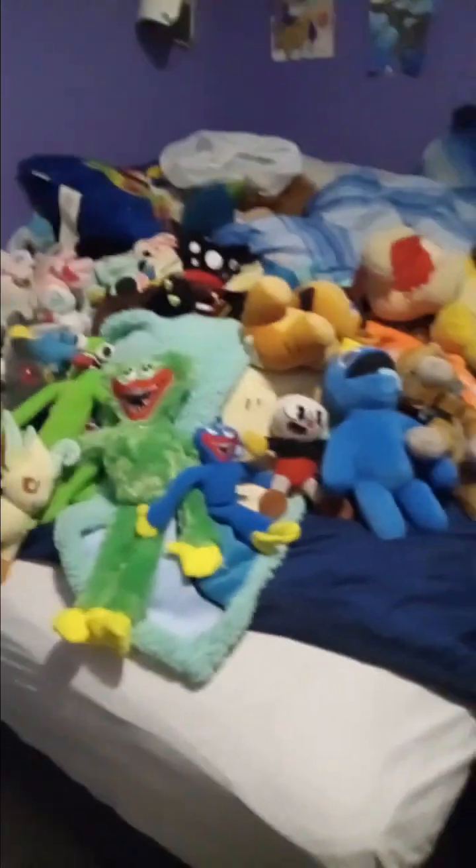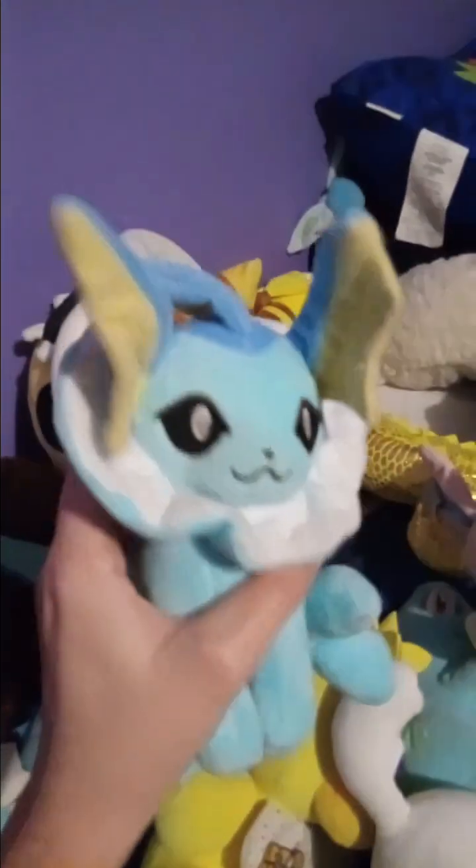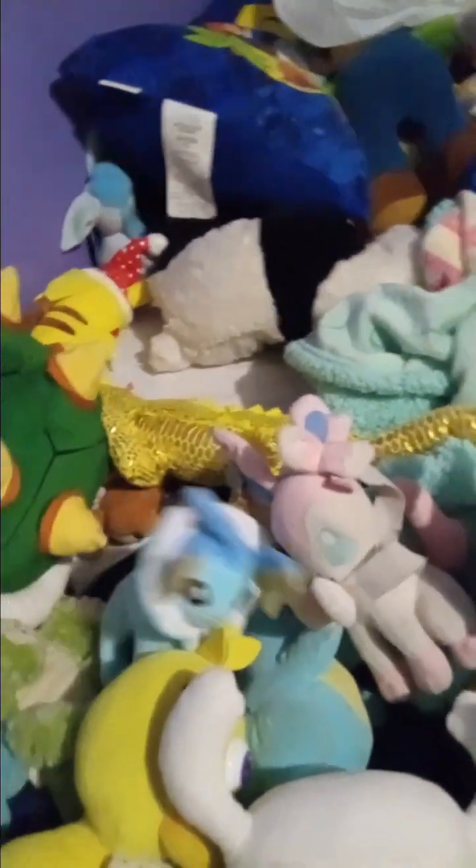I'm just going to show my favorite plush collection. First, starting at the line here, we have Vaporeon. Vaporeon is from Pokemon, as you all know, and it's one of my favorite Eevee evolutions. I like its mermaid design. I have two actually — here's a smaller version. It'd be cool if it was an actual sea creature in real life. Vaporeon, water type, as we all know.